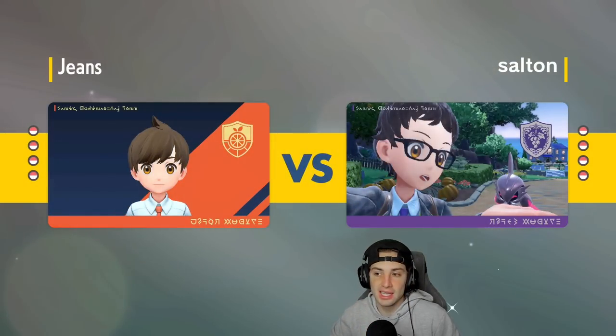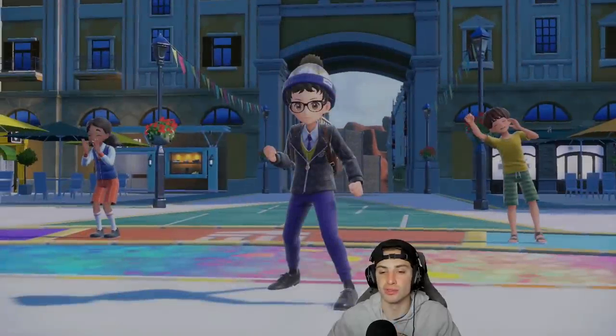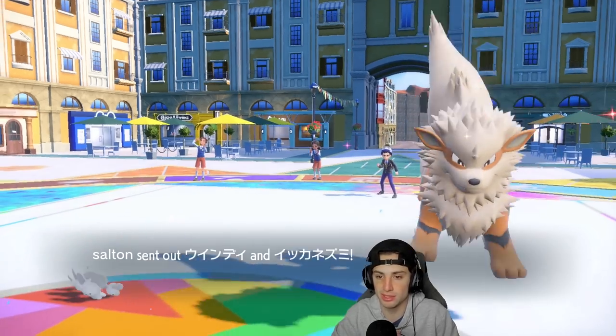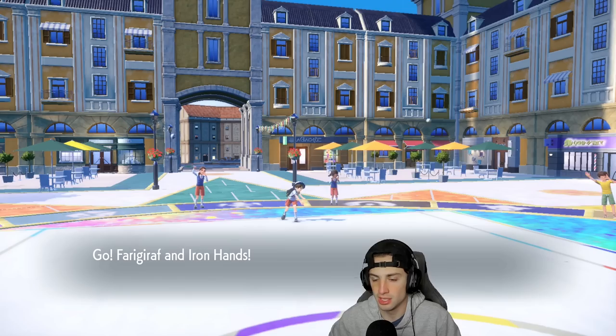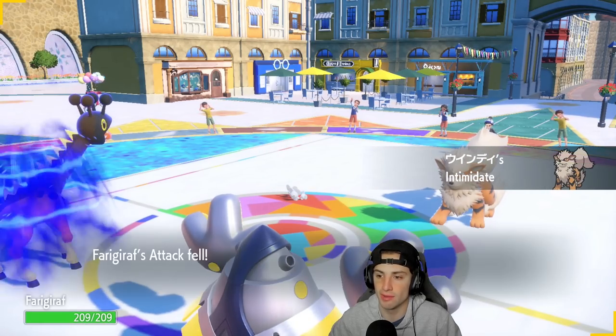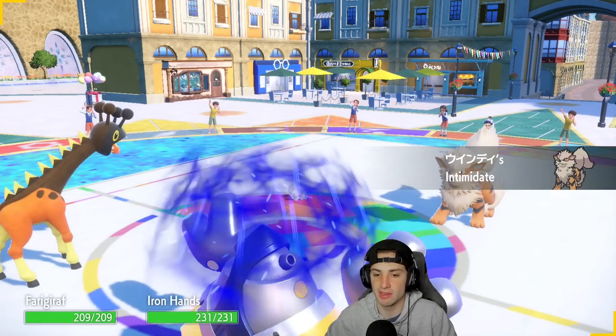If I can get Chien-Pao and Iron Hands out there, Iron Hands can get a really big boost of physical attack damage. I love Trick Room teams — it's always been my bread and butter, I always seem to play better when I use a Trick Room team. But in Scarlet and Violet, you just don't see too many of them. In Sword and Shield, Trick Room was huge — I think it was a lot bigger than in Scarlet and Violet. Scarlet and Violet is more fast-paced, I feel like.